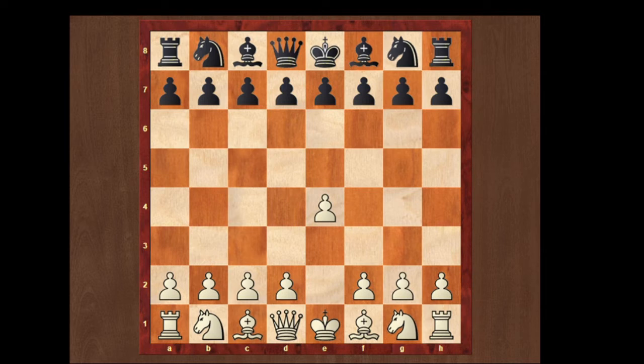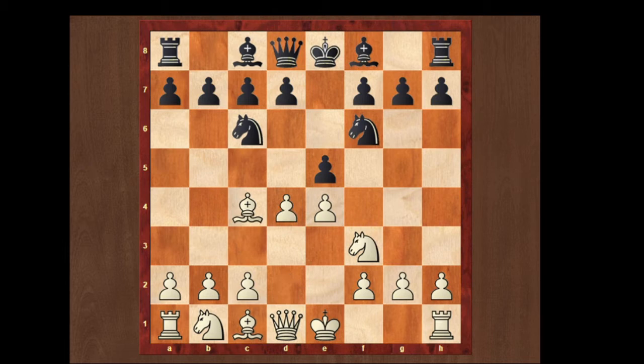So it starts like this: e4 e5, knight f3, knight c6, bishop c4, knight f6, and d4. Now black has three choices here: e takes d4, knight takes d4, and knight takes e4. We're gonna look over them one by one.